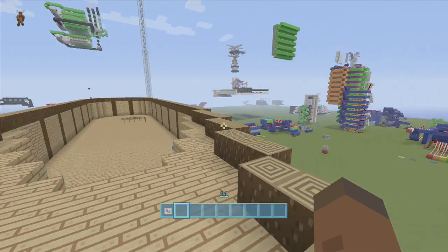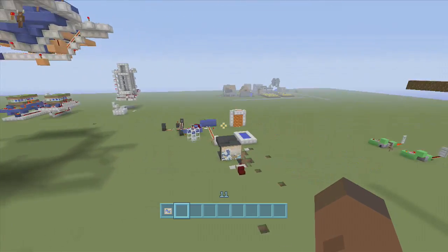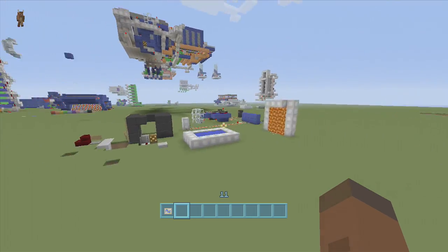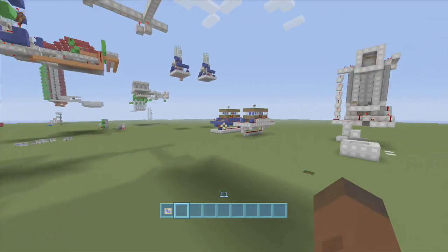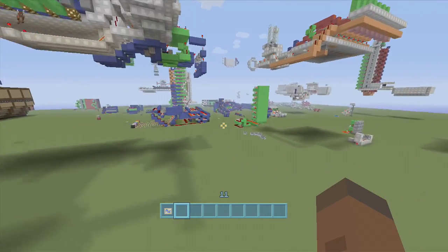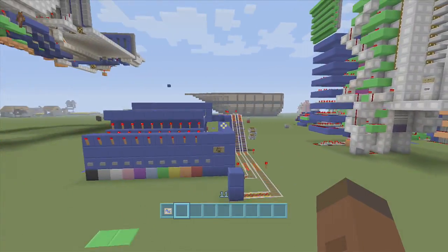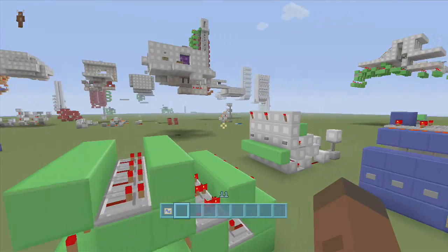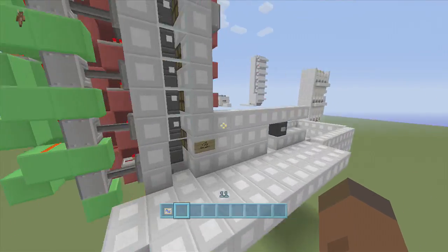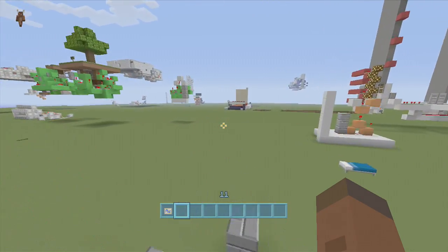I pretty much went around my whole redstone world and put signs on everything of some sort of importance. If there's not a sign on it, it's really not that important. There's the zipper elevator, day/night sensor, compact minecart station — which I still never did a tutorial on — a non-working nether portal, a 1x1 elevator, and all that good stuff. I made sure I put signs on everything.